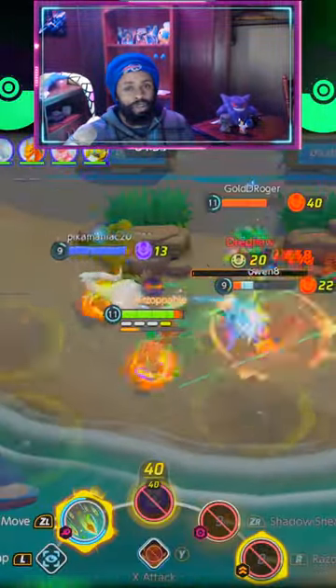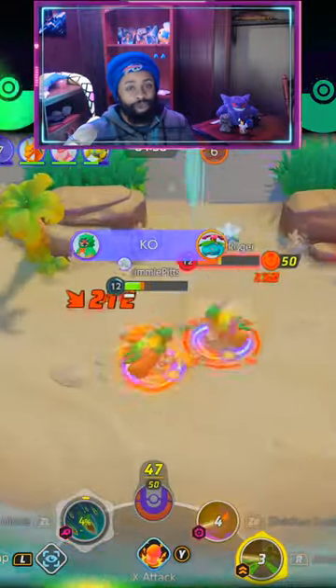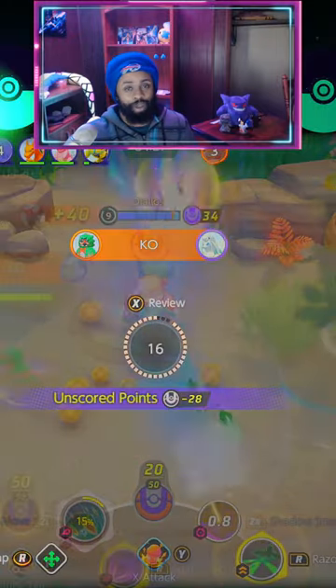Surprisingly, his Unite move is very slippery and hard to aim. When you move it, it just has a hard time going back to its initial position and slips all over the place.